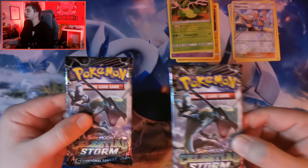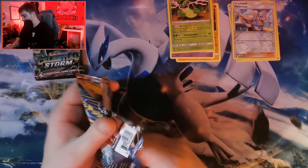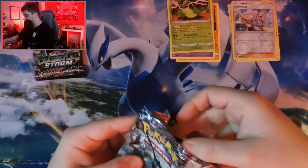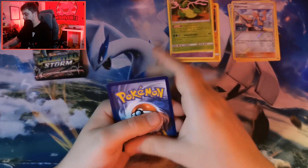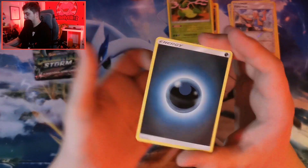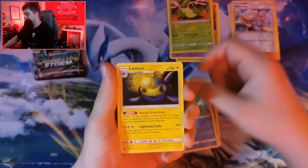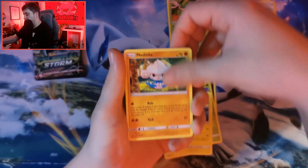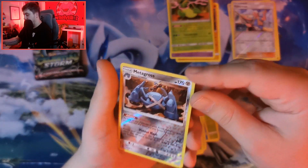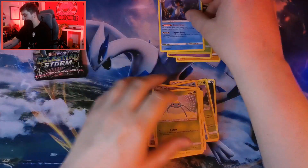Two packs left, come on. The energy is dark - not thunder. Cacturn, Lombre, Lanturn, Chinchou, Melatypoo, Spoink, Electrike, Surskit. A reverse hollow rare Metagross into a Swampert non-holographic.